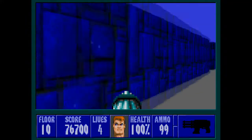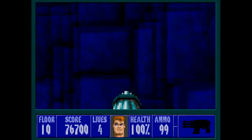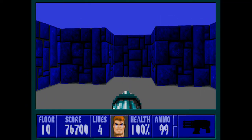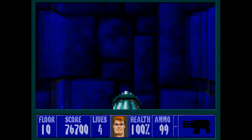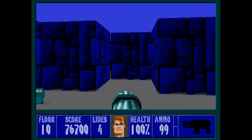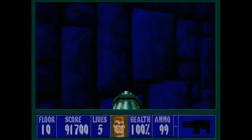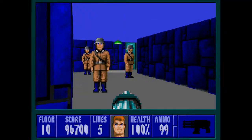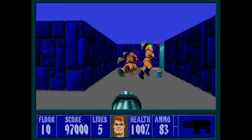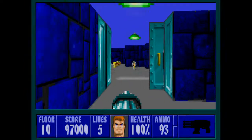And that's the first secret cleared. We'll bypass that door for now and head to the second secret path. On our left we've got some ammo, but also straightaway another secret. Secrets in this level seem to be in pairs, or mostly. This way we have two doors.